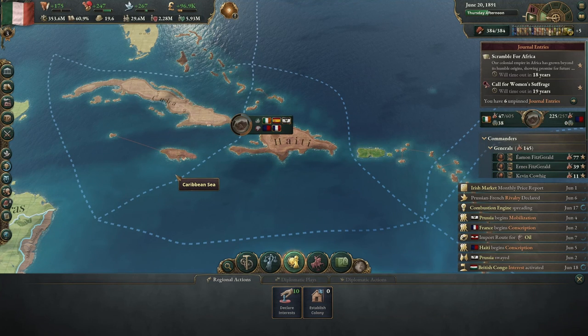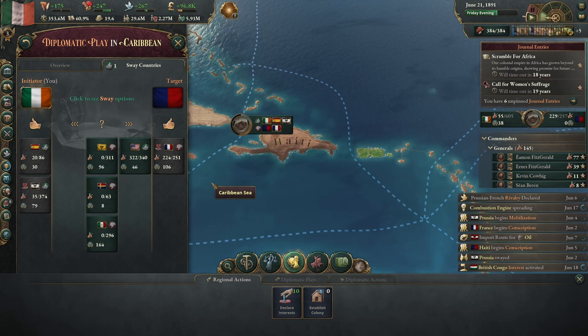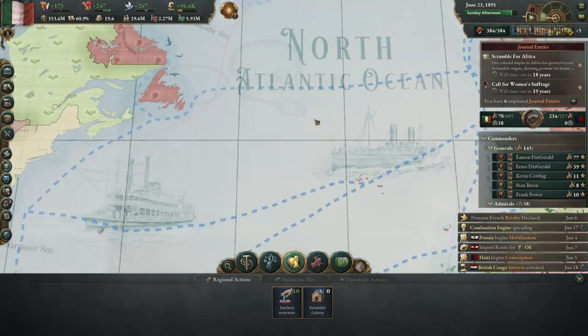Hello and welcome back to Victoria 3, our Ireland run. In this episode we are continuing to work on our play to conquer Haiti. So far it's going to turn out to be a pretty big international war. We have Ireland, now the third most powerful country in the world, with Spain and Prussia lined up against France and Haiti. The United States is leaning toward Haiti, but I did offer them the opportunity to humiliate France — we'll see if they jump at that.